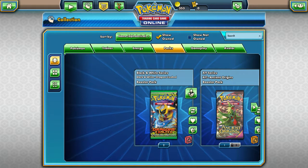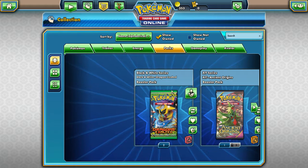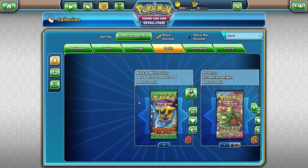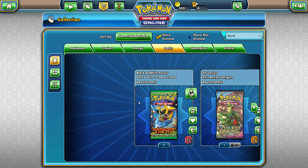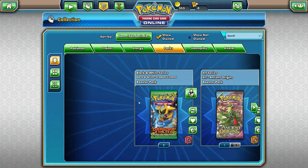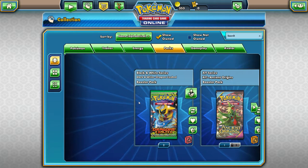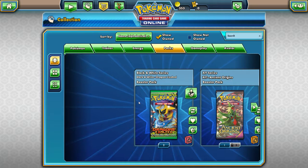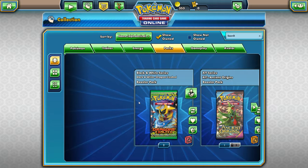Hey everybody, what's up? It's Tools from Next Level CCG. I've got a bunch of booster packs on Pokemon Trading Card Game Online. Most of them have been from doing a couple intro games on this because I haven't been playing this probably less than a week. I just started it up. I got a bunch of code cards from opening three Battle Heart 2016 tins in the Pokemon CCG. So I've got a bunch of these packs to open and let's go ahead and pop them open.